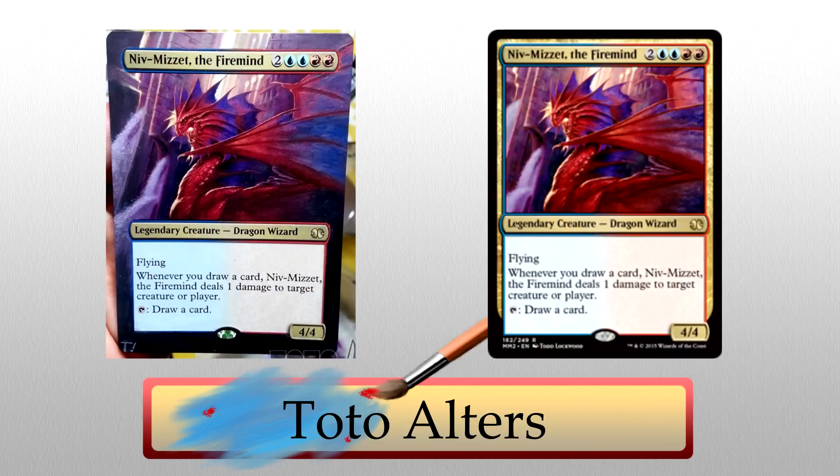Toto's second piece and the last of the day is an extended Niv-Mizzet the Firemind. I really like Niv-Mizzet, and especially reds, blues, and purples together — makes sense why this caught my eye. The wings are extended pretty well, the buildings in the background are mirrored impressively, and the water on the left-hand side of the card is beautifully drawn out. There isn't much going on at the bottom, but the focus should be on the dragon and the water. There's something nice about extensions like this — it really lets you take in what the art's about. Big fan.